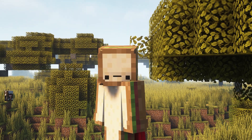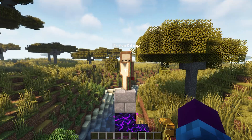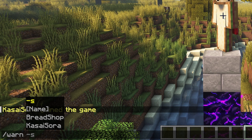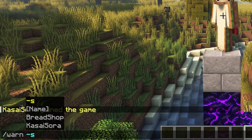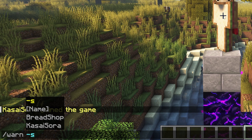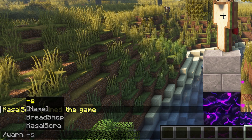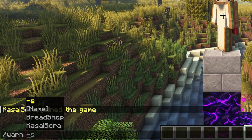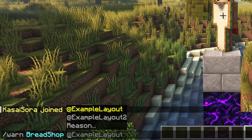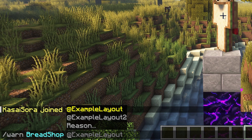A player is doing something on the server that he shouldn't. Bradshop is breaking the rules, but it's something simple — not really severe — so you just want to warn them. What we can do is type slash warn. After that, you need to choose if you want this warning to be public or private. When we type minus S, this warning will be silenced, meaning only me and Bradshop will know it happened. When you remove the minus S, everyone on the whole server will be notified that Bradshop has been warned.